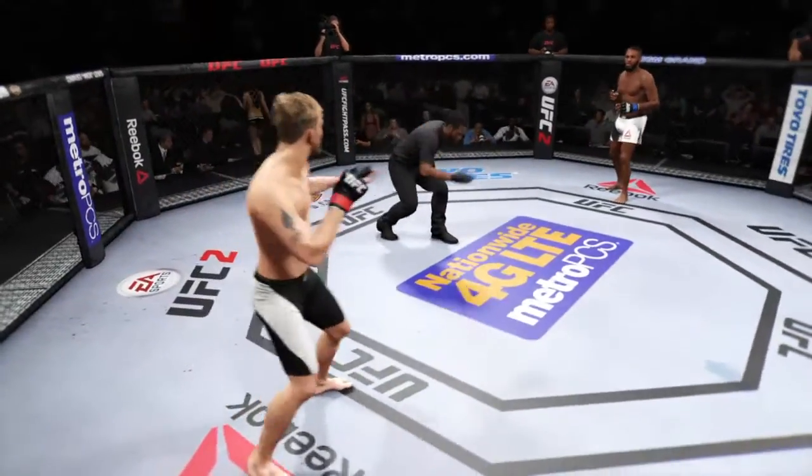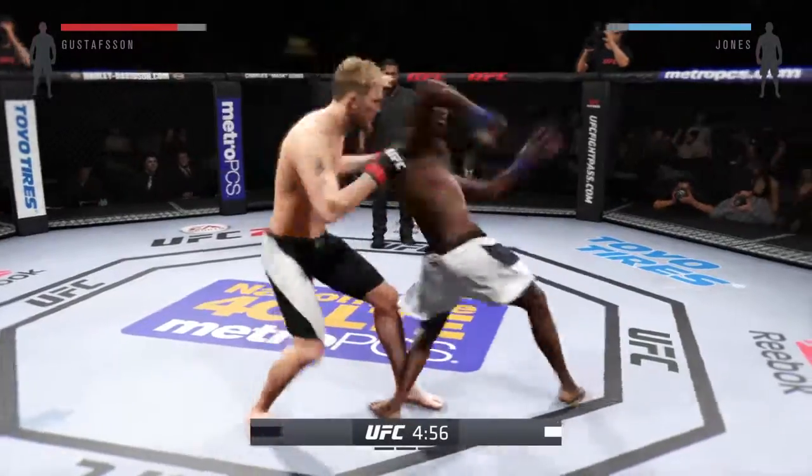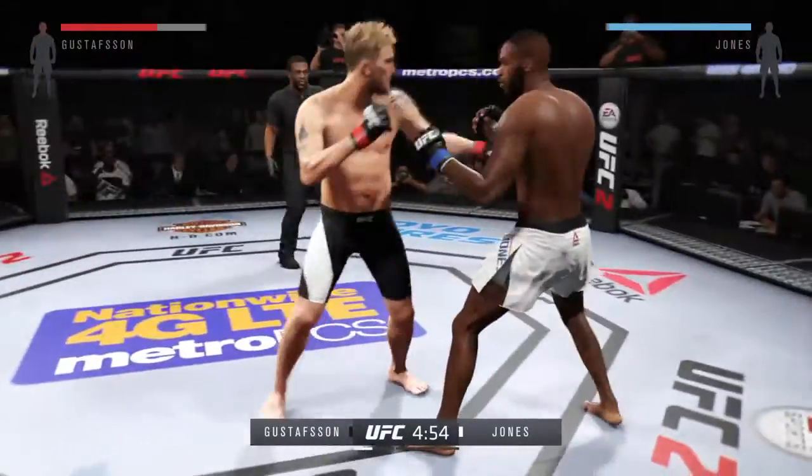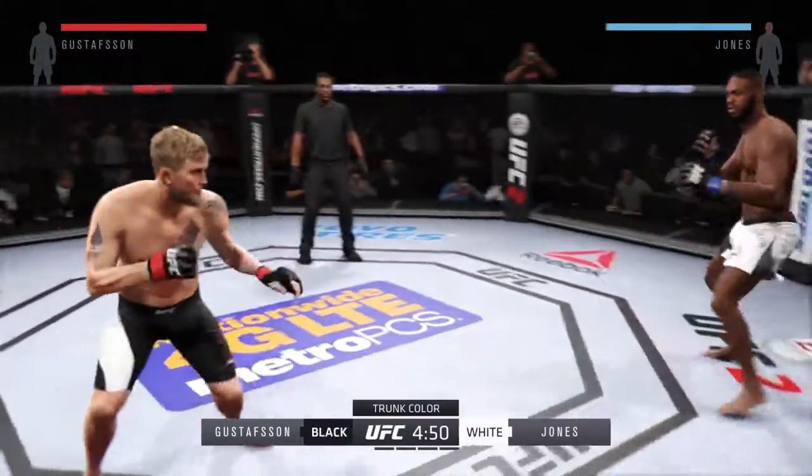John Jones, here we go! Fight scheduled for five five-minute rounds. White trunks for Jones, black trunks for Gustafson.